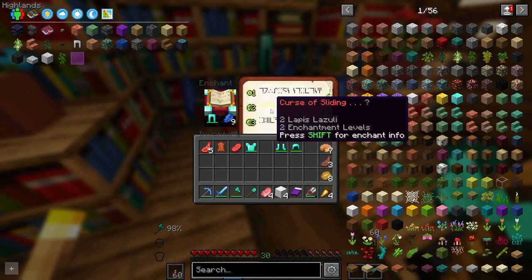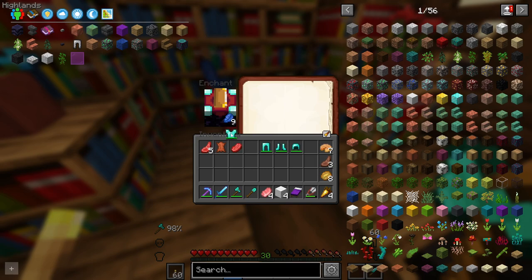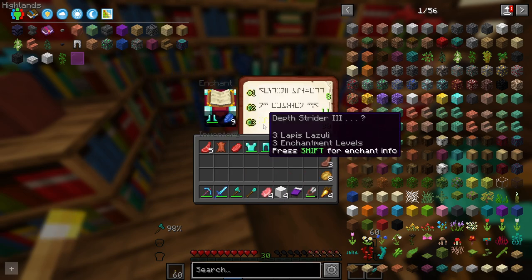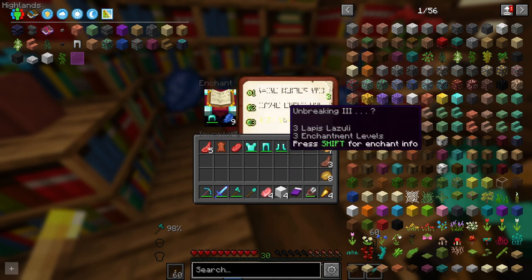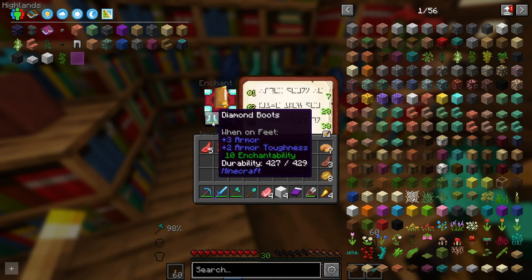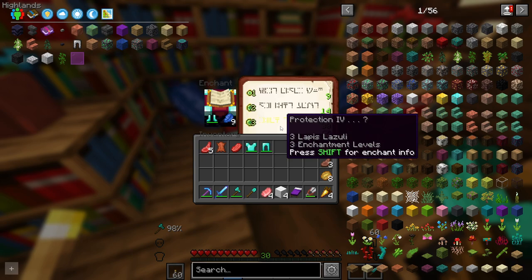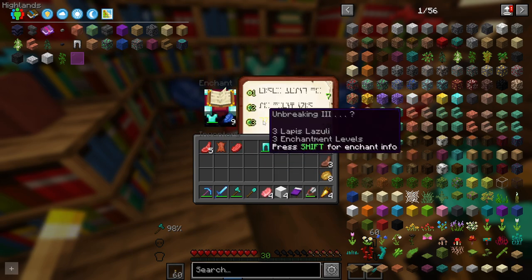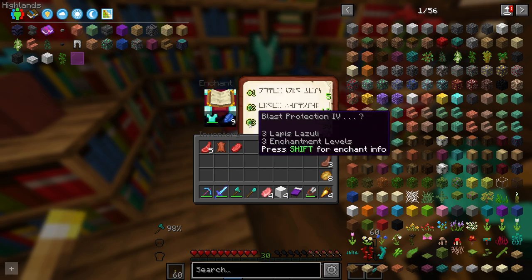Let's enchant something wacky. We could get protection four on our pants, thorns on our chest plate. Death strider three — honestly, death strider seems kind of nice. Or unbreaking three on the helmet. Let's just go with the death strider. Wait — do you get different options every time? You get different every time? No way. Well, if that's the case I'm gonna keep doing this until we get blast protection four. Let's go.